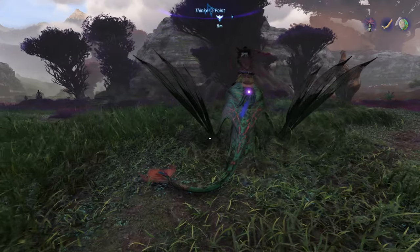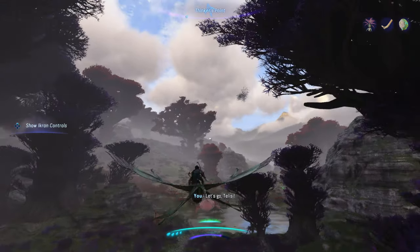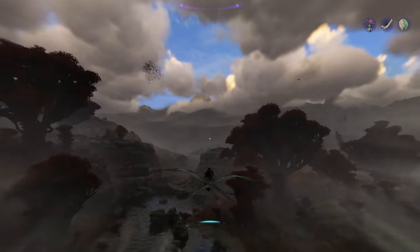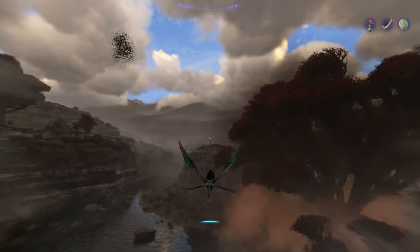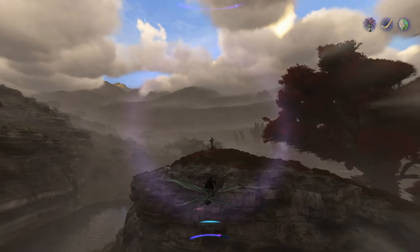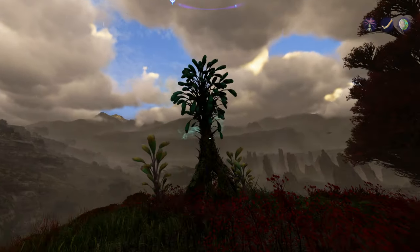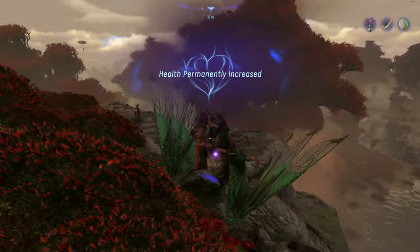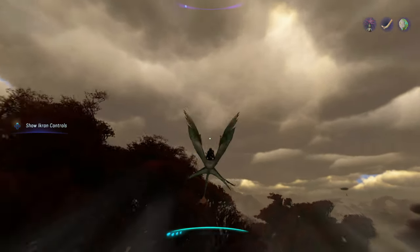With that done, let's go explore a little bit. From here, we'll go northwest and we'll follow the river. And right on top of that cliff, you can see that there is a bellspray. Health permanently increased. From here, we're going to head northeast and look for a field lab.